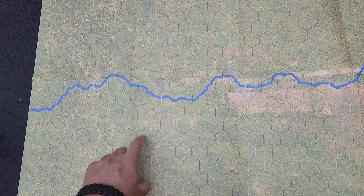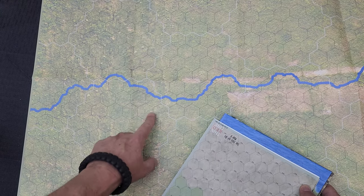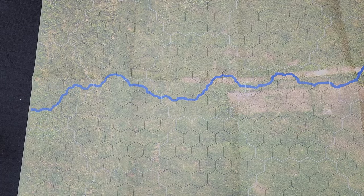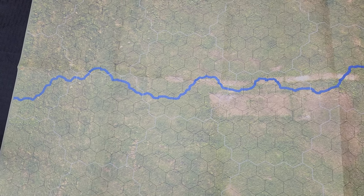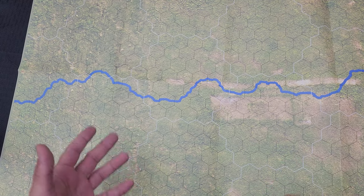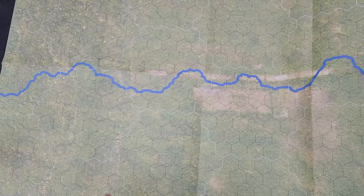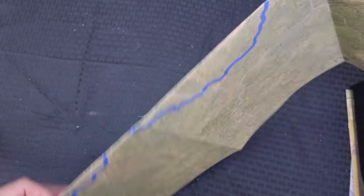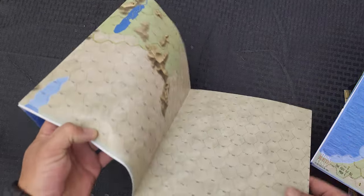The hexes on this battle map are much bigger compared to the overland maps — big enough to hold about three counters. There's a little river running through it and different terrain types. The defensive player gets to pick terrain pieces — hills, forests, or similar — to add to the map if desired. I'm definitely going to want to use this battle map a lot.